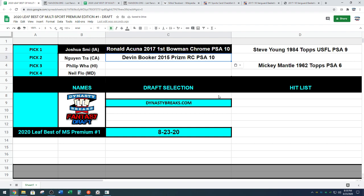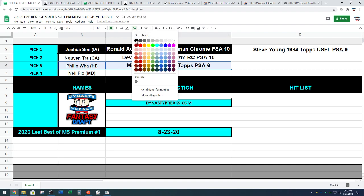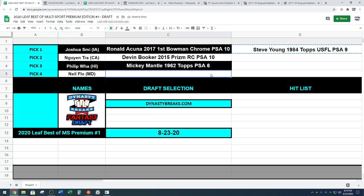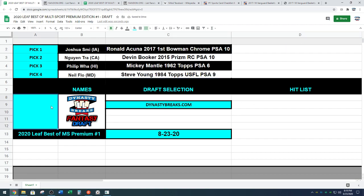Philip the Almighty — he had pulled a Shoeless Joe Jackson one-of-one bat barrel holder from Flawless last year, a monster card with the name Jackson engraved into the barrel. Philip is taking Mickey Mantle. Mickey — not as old as Shoeless Joe but old nonetheless. Mickey Mantle PSA 6, 1962 Topps, going to Philip. And Neil — pretty good day at the office when you get a Steve Young PSA 9, '84 Topps USFL. The grade makes that card. Neil on the last spot. We'll take a three to five minute break and be back with the next case.